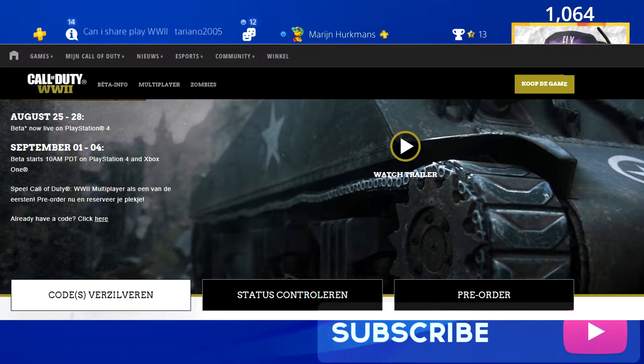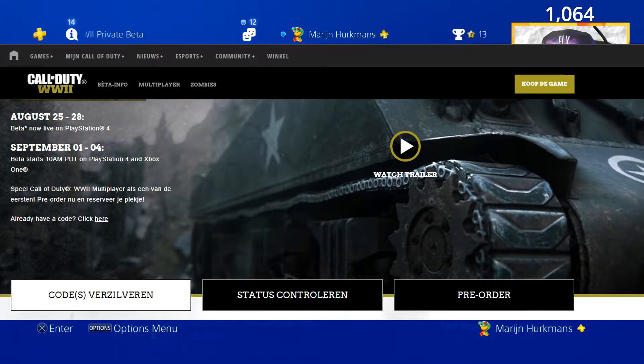You go to the internet, you type in www.callofduty.com/beta.